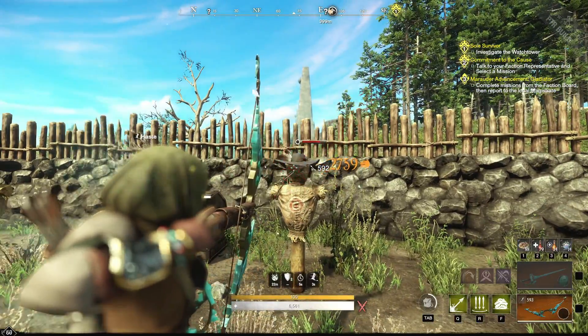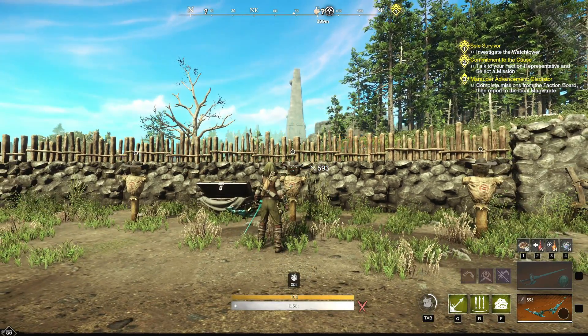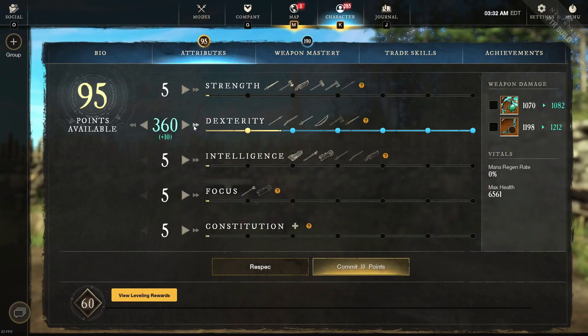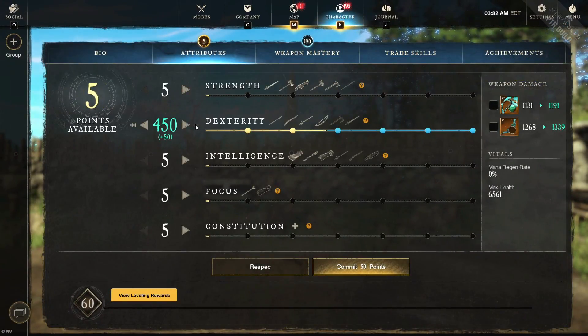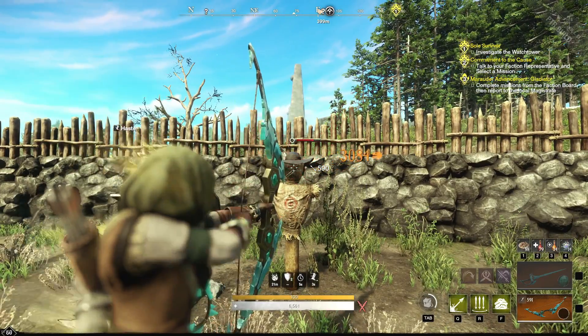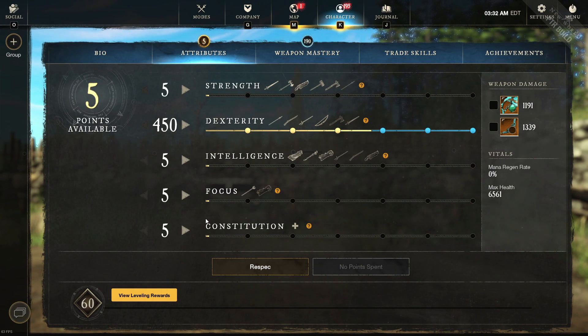At 350 dexterity we got 2759. Now going quickly — another 50 points to 400 gives us 2921. Another 50 points to 450 and we're at 3084. I'll be back in one second — we're going to bring you the exact numbers and talk about it.